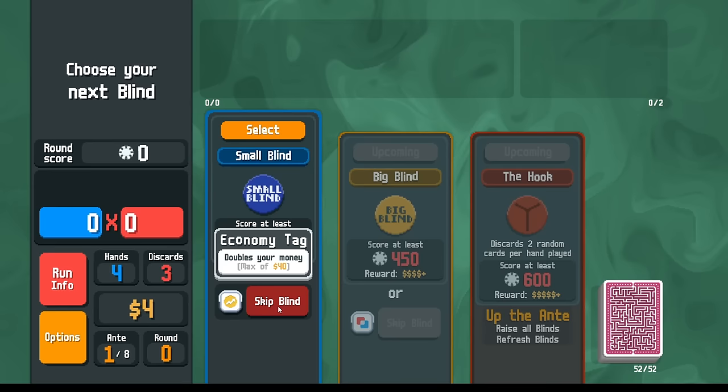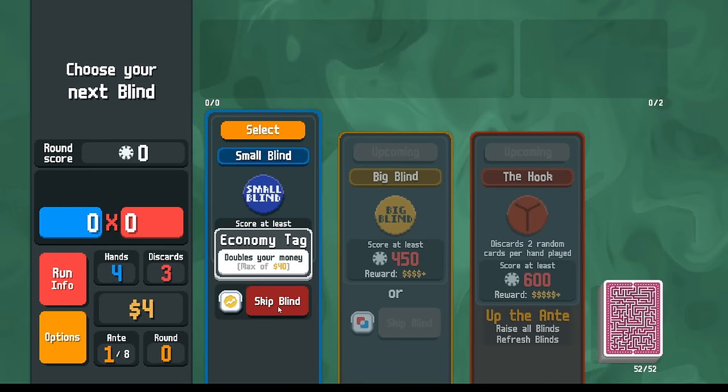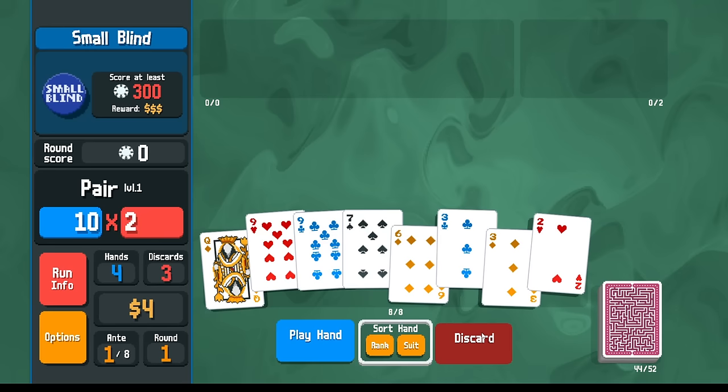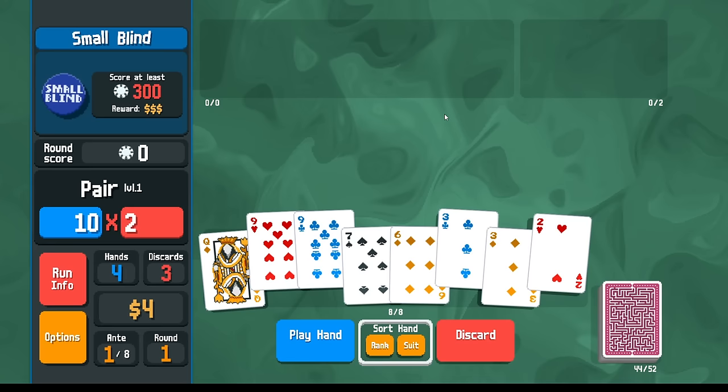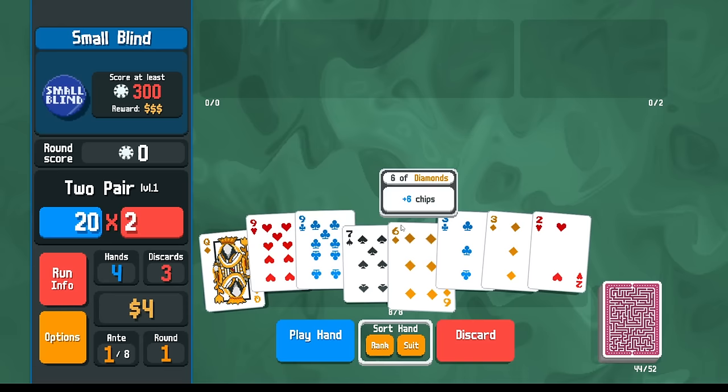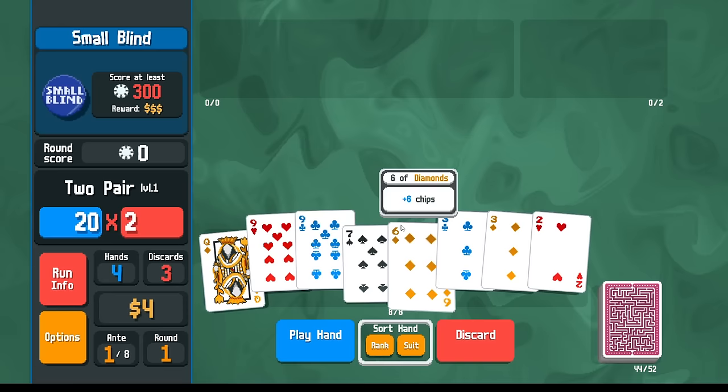Looking at the skip tags here, we can take four bucks or we play it out in the first round. Typically I'm looking for a high straight or a high flush — maybe high flush more often than the high straight. So I'm going to go for... maybe I'll do this.